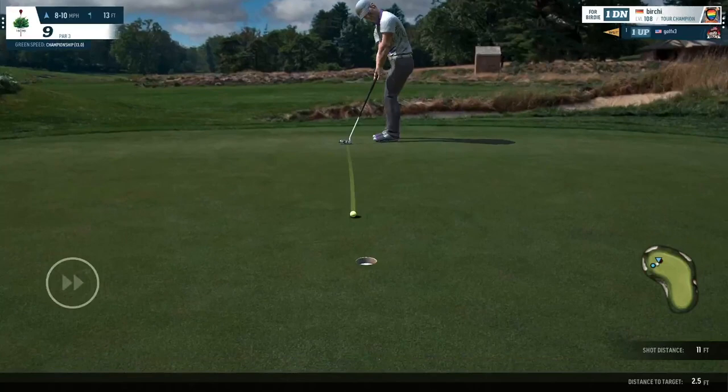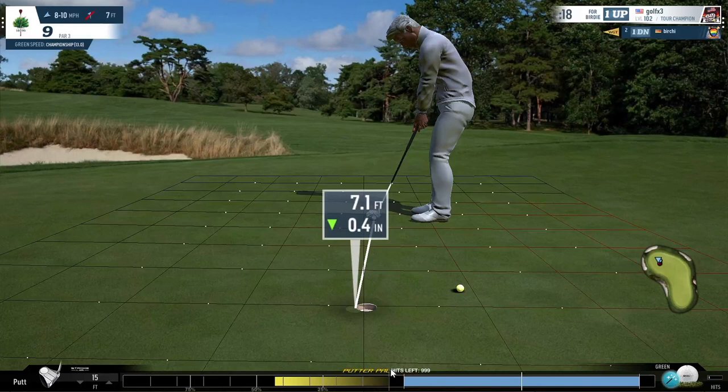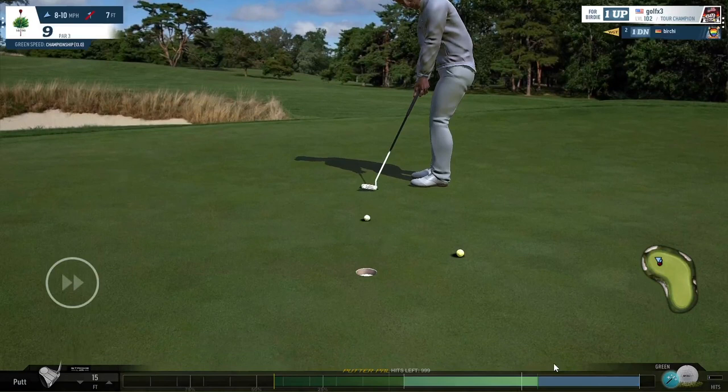It looks as though Birchie is going to slide early on here. Is it enough — is it going to break back? It hasn't. It's just stayed out, which means Golf X3 is going to win the game. But he has this putt to win it by two, which could be crucial. Let's not forget it's important about the hole difference here — holes won versus holes lost. If it's a tie, he's in play, as we saw be so crucial in Group A. So this putt to win by two. And Golf X3 finishes off just where he left off in Abu Dhabi — he wins the game two up over Birchie.